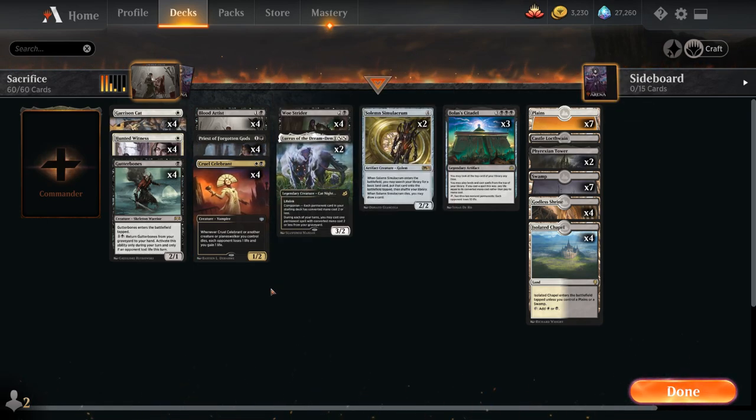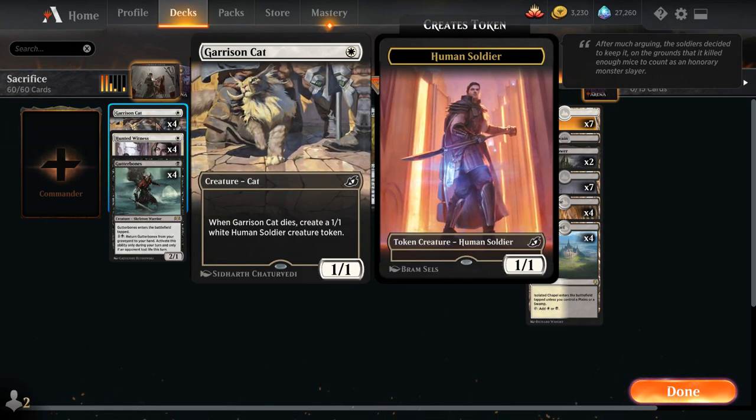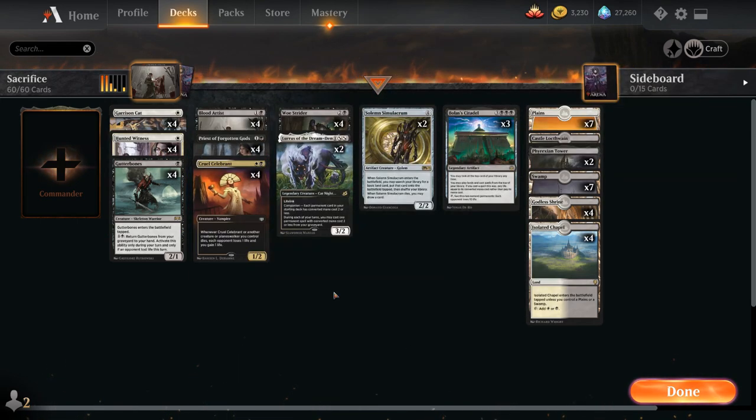One of the reasons to play the White version of the Sacrifice deck, unlike the more popular Black-Red version, is that we get to play 1-drops like Garrison Cat and Hunted Witness that leave behind a 1-1 token when they die, providing ample sacrifice fodder for our various sacrifice synergies.